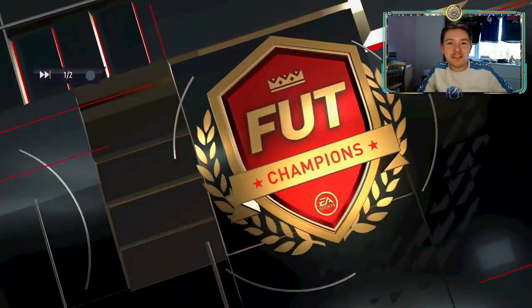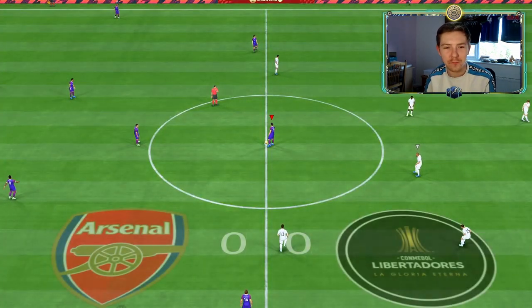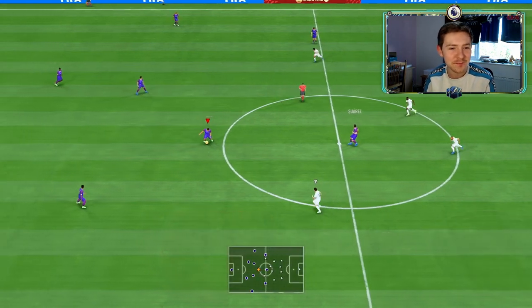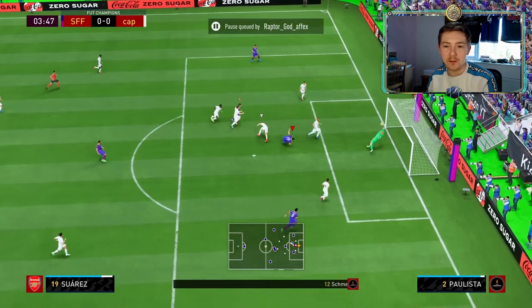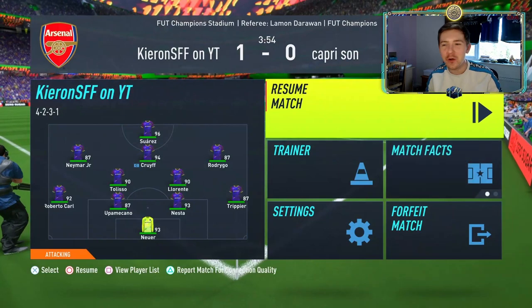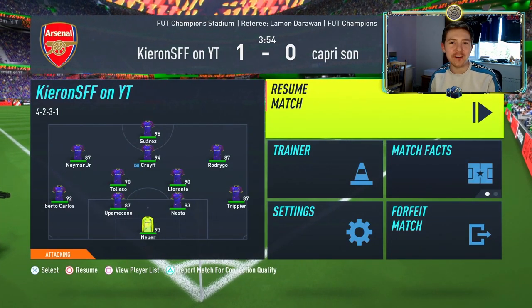Nice team for game two — the opponent has a Team of the Season card in his side as well, in the form of that Raspadori — I can't remember his name — the SBC card anyway. Into the box, Suarez with the header — good save? No, it's in the back of the net! Suarez's header too powerful, Schmeichel can't keep it out — 1-0!